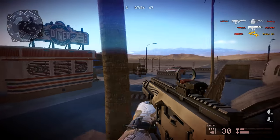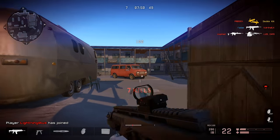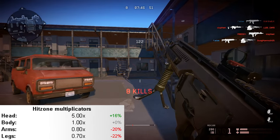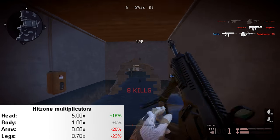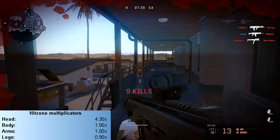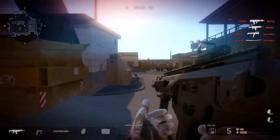Now let's talk about the hit zone multipliers and see how much damage these guns deal to different parts of the body. The R16 has a 5x damage multiplier to the head, meaning it does five times more damage on the head than to the body. The ARX only has a 4.3x damage multiplier to the head, which is why you might notice hit markers to the head when it comes to some armor.